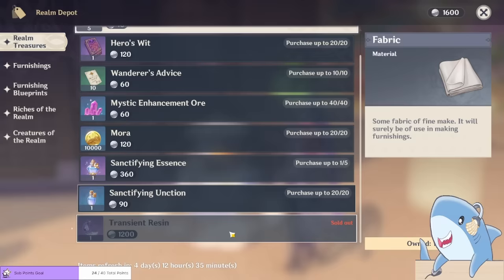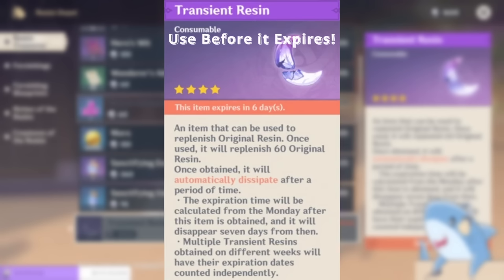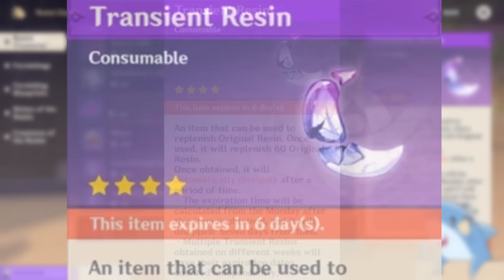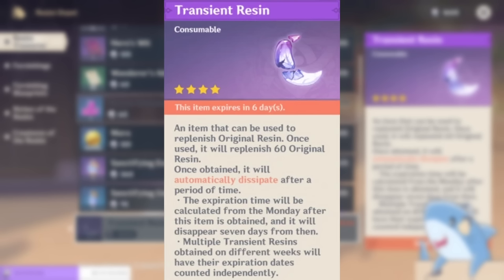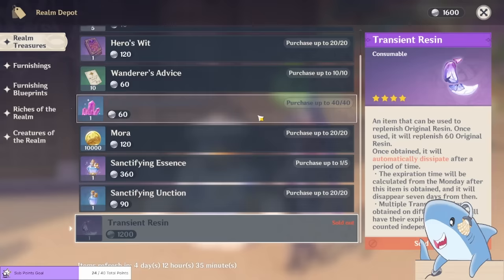Now let's talk about the Realm Depot and which items are good and which to avoid. The first item — purchasable only once per week — is Transient Resin. Using it immediately gives you 60 resin, but there's a caveat: it's a temporary item that expires on the upcoming Monday. So if you buy it on a Sunday, you'd only have that day to use it before it expires. This is a great item to get — 60 free resin, just make sure you use it promptly so it doesn't go to waste.